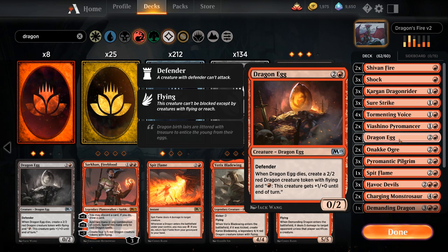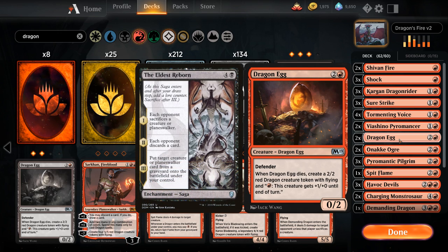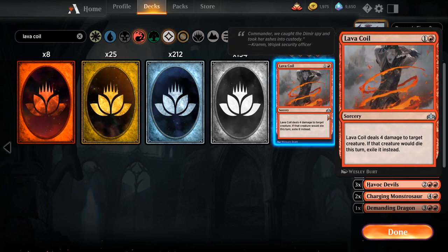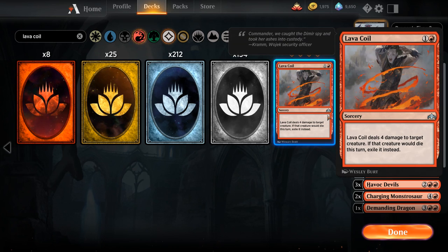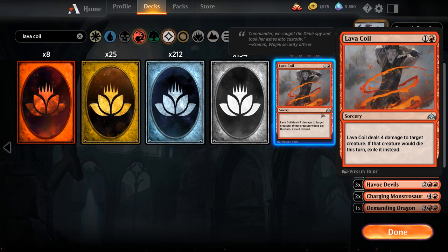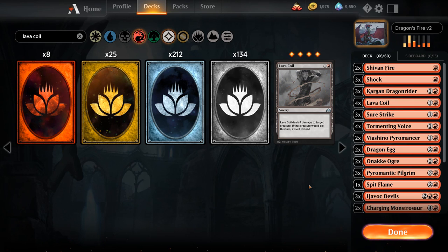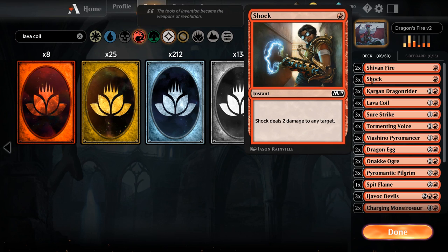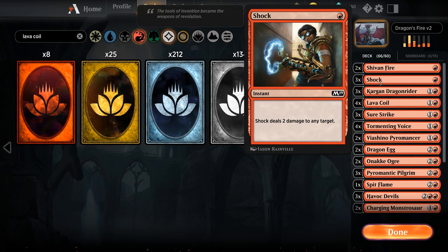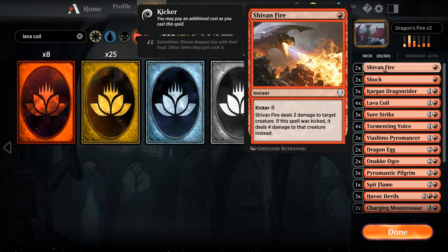Dragon Egg also protects against effects like The Elder's Reborn, which is otherwise backbreaking with only one big dragon. Our next uncommon is Lava Coil — a very efficient 2-mana removal spell dealing 4 damage and exiling the creature if it dies, great against recursive threats like Rekindling Phoenix. It deals with a lot of 4-toughness creatures, so we'll add all 4 copies.